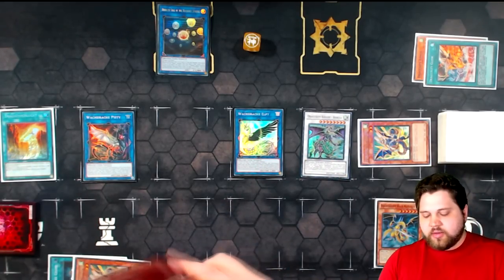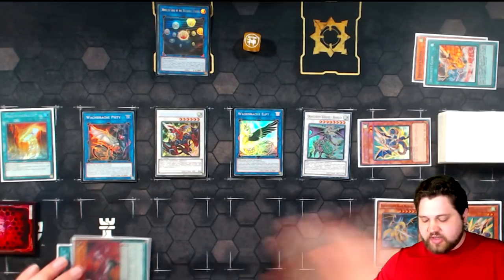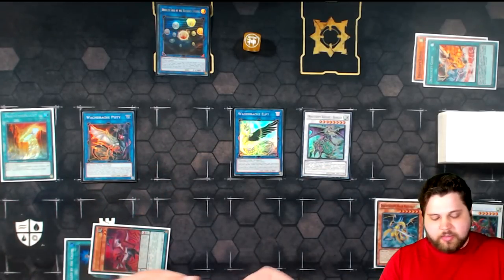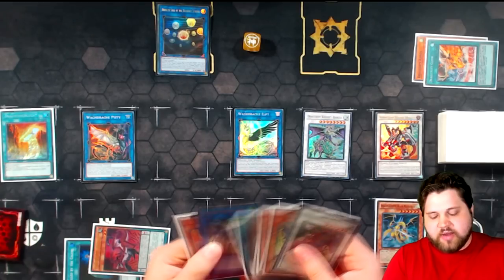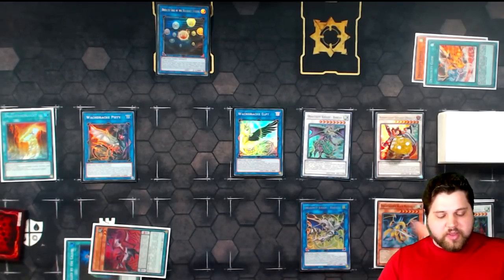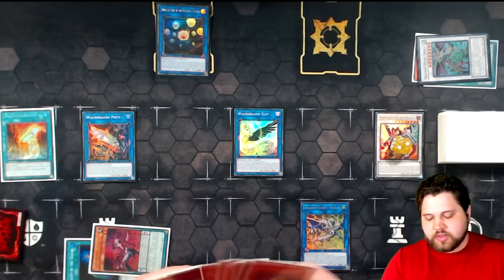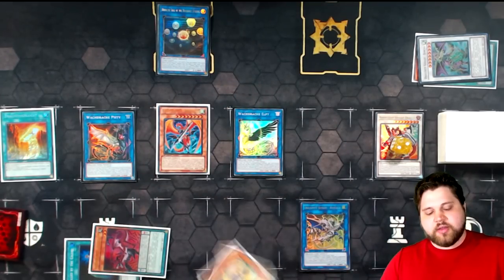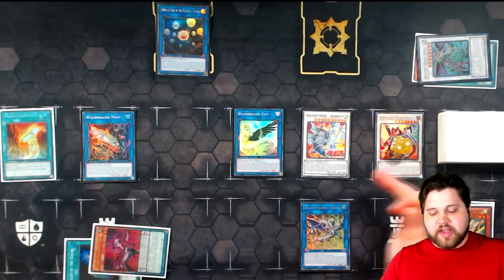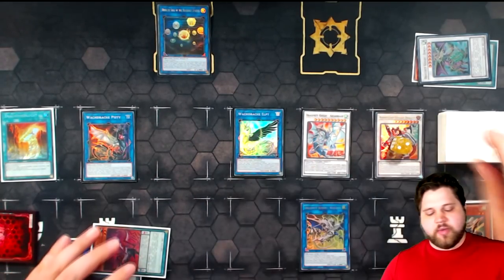Pisti effect for Gator, then Gator effect to add Amorphage Lechery from deck to hand and discard the Phalanx added off the last Ravine activation. From here, synchro Gator and Phalanx into Borreload Savage Dragon. Savage Dragon equips Romulus from graveyard — the only link in grave at this point — getting two counters for negation. Then banish Barca, since it's equipped with Mistltown, and summon Leviatan. Leviatan activates, equipping a tuner that special summons itself, then we make Dragoonity Reed Bear.